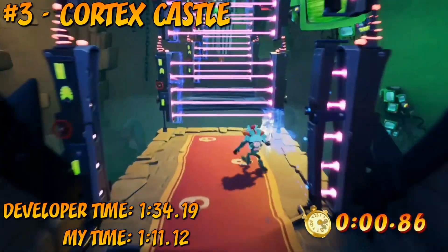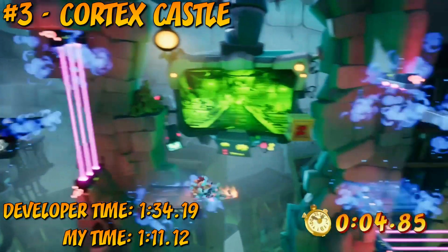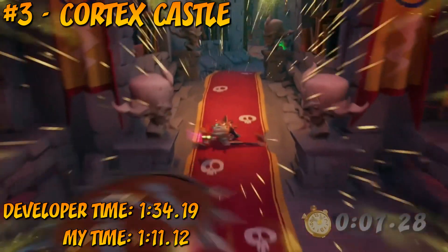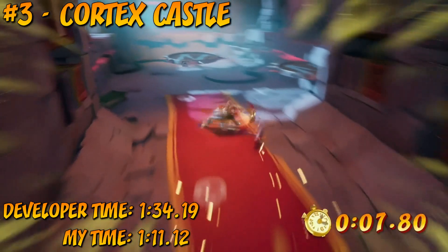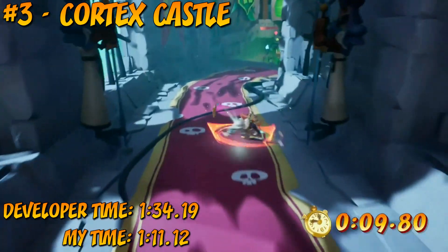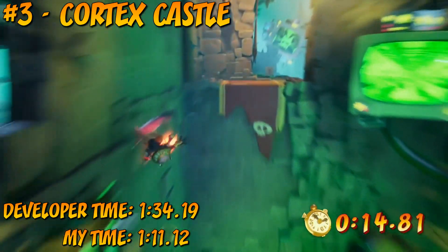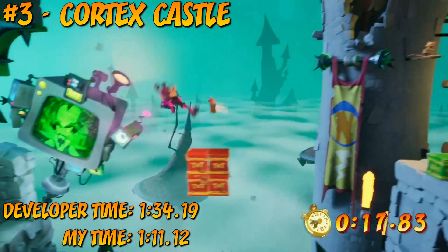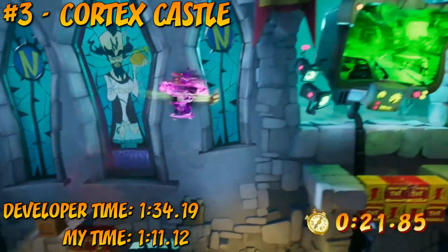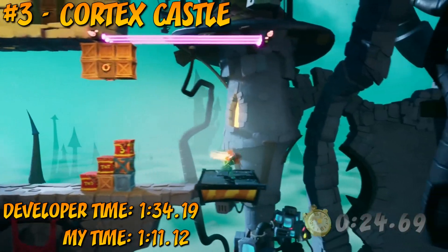Surprisingly, I'm giving the number 3 spot to Cortex Castle. Cortex Castle is often labelled one of, if not the most difficult level in all of Crash 4, up there with Toxic Tunnels, and rightly so. It's a very tough level with hazards and traps every step of the way, and the Quantum Mask Gauntlet at the very end is especially challenging. But surprisingly, and unlike Toxic Tunnels, the developer time trial here is actually really easy for Cortex Castle. Once you've properly learned the level, there are plenty of shortcuts that save an incredible amount of time. My run was far from perfect, but I managed to beat the developer by over 20 seconds.